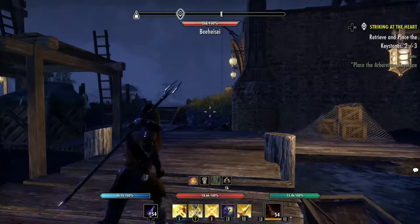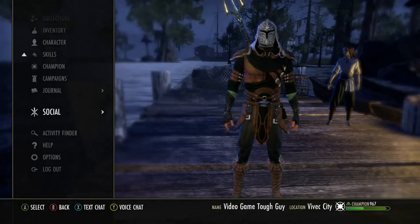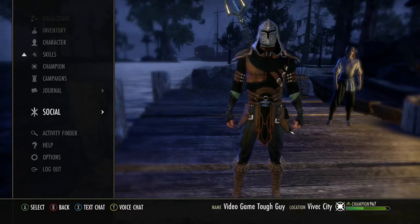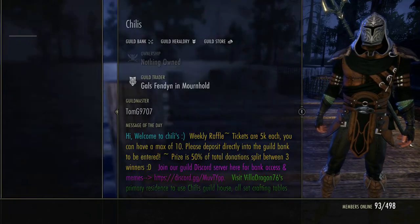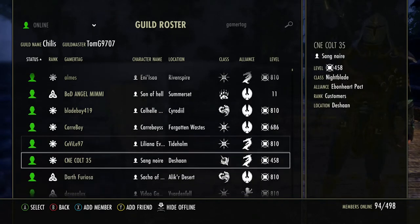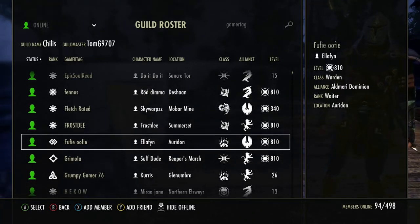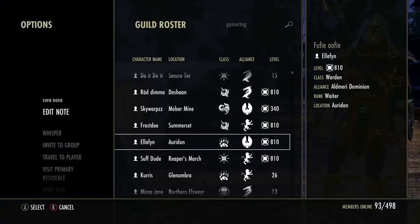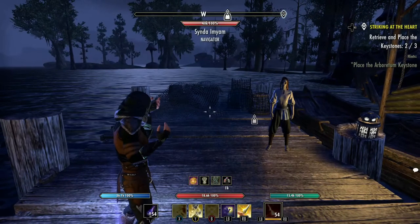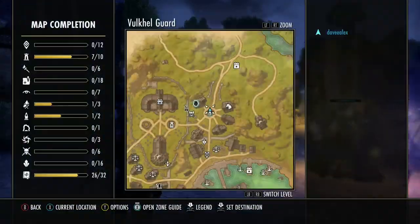Now the last thing I'll show you: once you've been playing a while and joined a guild and want to go to a specific place, hit the three-line button — the old Start button — go down to Social, then Guilds. If you're already part of a guild, go into the roster and you can find out where all the guild members are. So if I want to go to Auridon, I select that person, choose Travel to Player, and we've now arrived in Auridon — unlocking another place on our map.